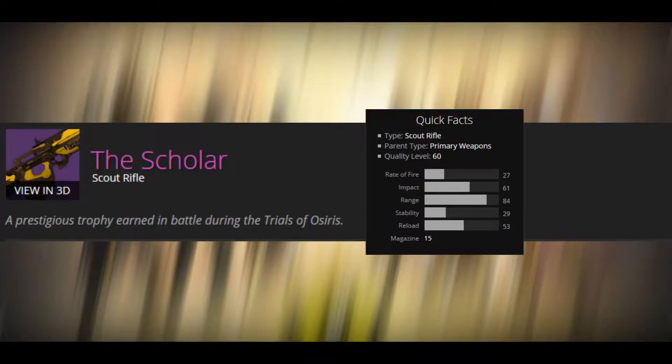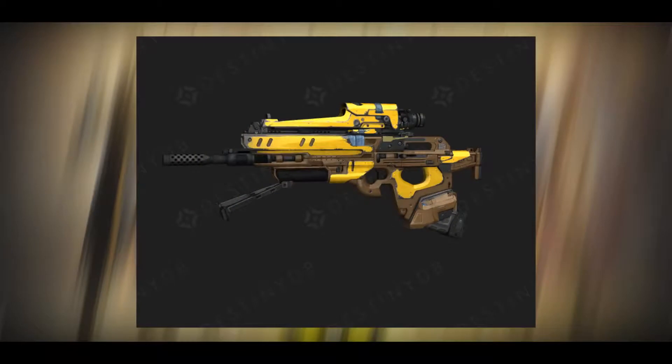Up next we have the Scout Rifle called the Scholar. Keep in mind there is also an exotic Scout Rifle, the Fate of All Fools — we've known about that for a while, but I am not going to be covering that. This is called the Scholar. The perks we know of on this weapon as of right now are Outlaw, Snapshot, Send It, and Reactive Reload.